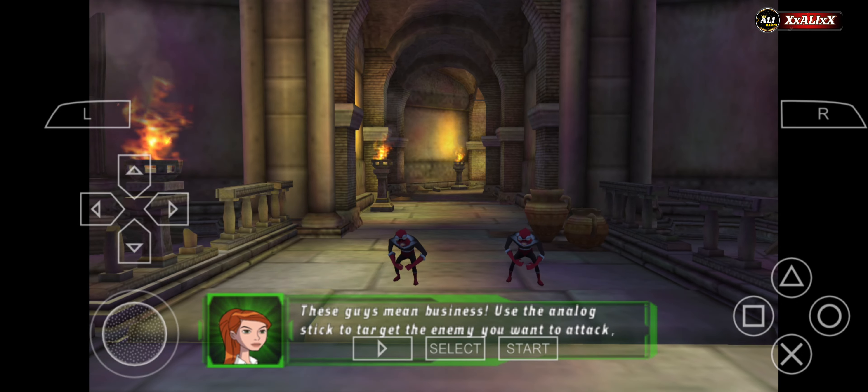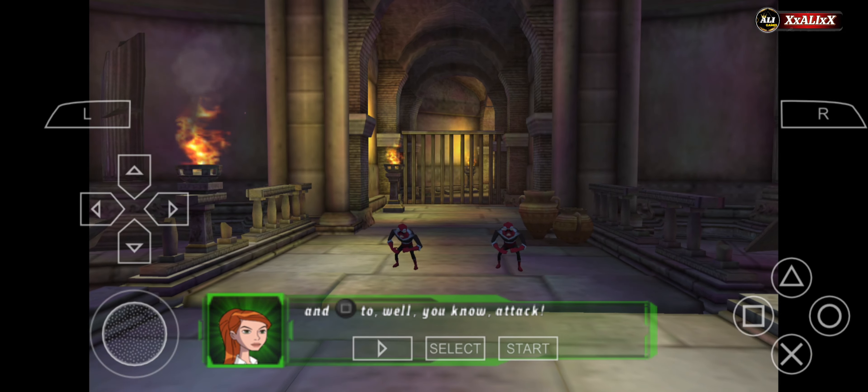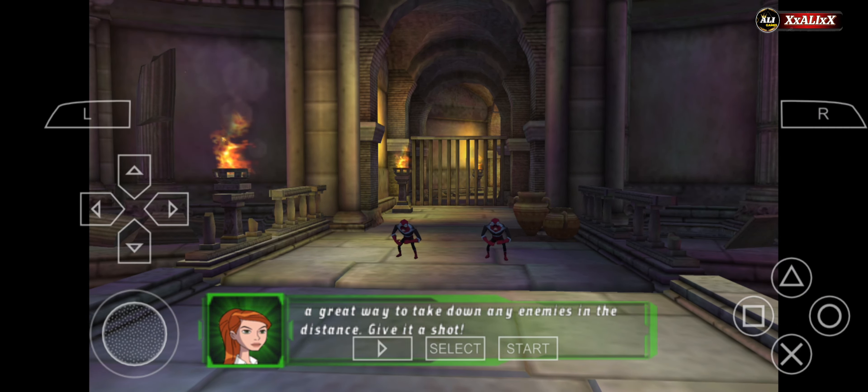These guys mean business. Use the analog stick to target the enemy you want to attack, pressing the square button to attack. Going for a target that's out of melee range will make you lunge towards it — a great way to take down any enemy from a distance. Give it a shot.